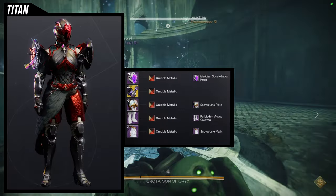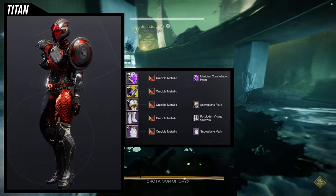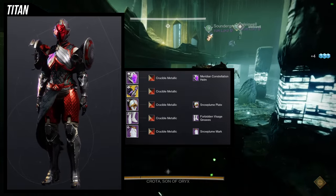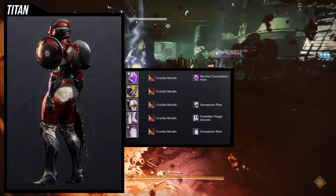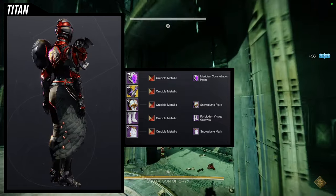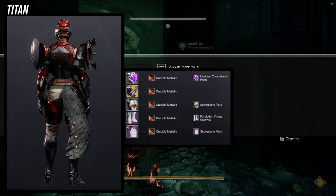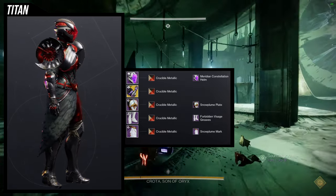As for the next set, we're going to be using the Snow Plume Plate and the Snow Plume Mark. This one, I'm going to be real — it's an L of the whole video. Not saying it's terrible, it just doesn't really wow me as much as I hoped. For the helmet, Meridian Constellation Helm. For the boots, Forbidden Visage Greaves. For the shader, Crucible Metallic — specifically because I like the red it gives for the Meridian Constellation Helm. The Constellation Helm tends to stick to purple, but Crucible Metallic turns it all red, which is what I like.